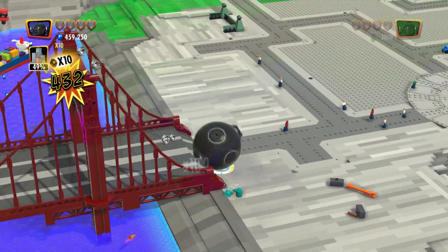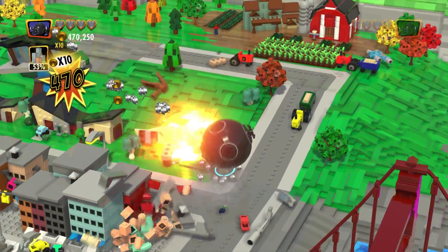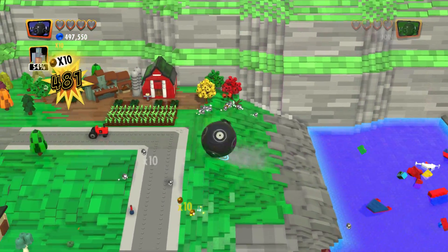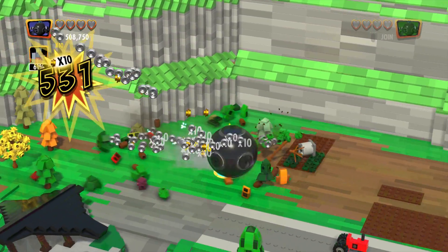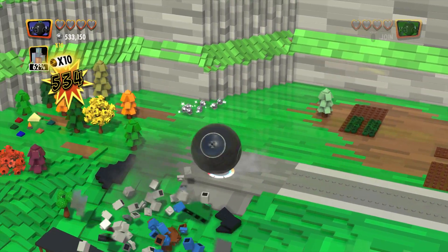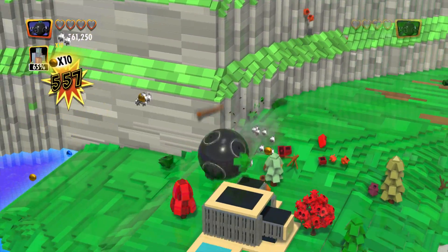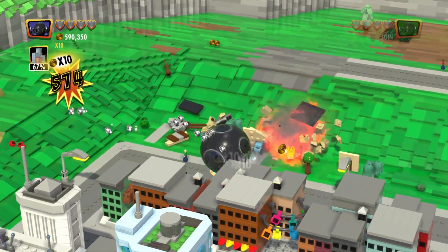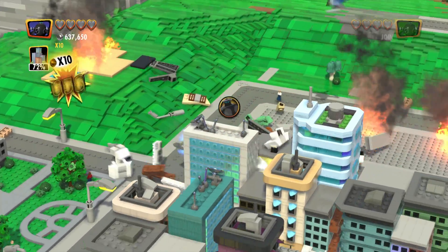Let's go across the bridge and we'll go up this way. We're up to 530. Take that! Our house — well, our house in the second movie. Alright, we are at 71%. We're getting there.